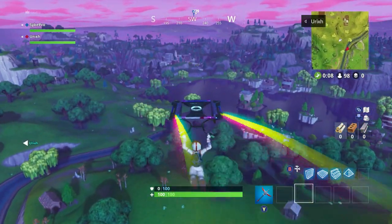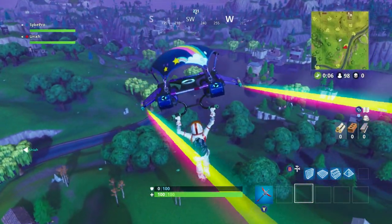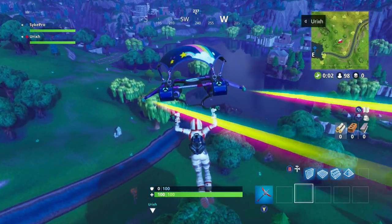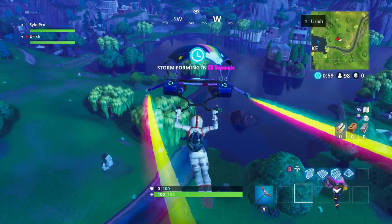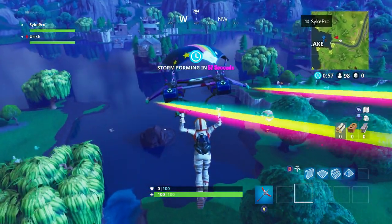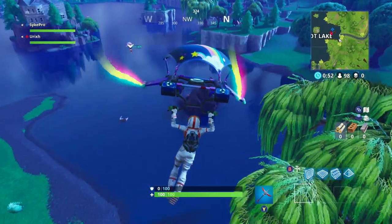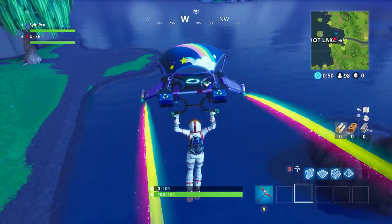There's a map somewhere in Dusty Depot, but it doesn't matter — you don't really have to go look at the map. You just need to go to the location where it is and pick up the little reward coin that comes up out of the ground. It's at Loot Lake, on the little boat at the edge.